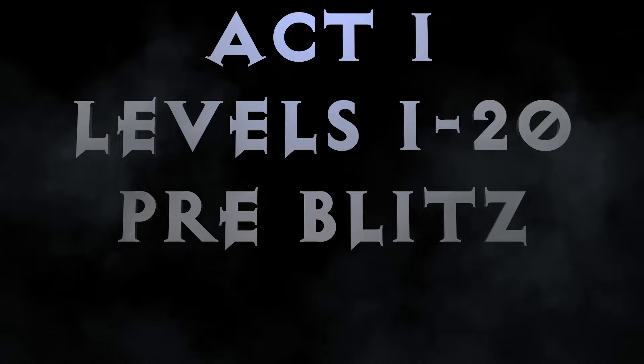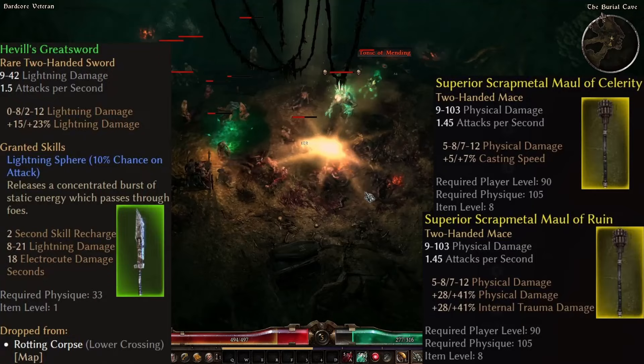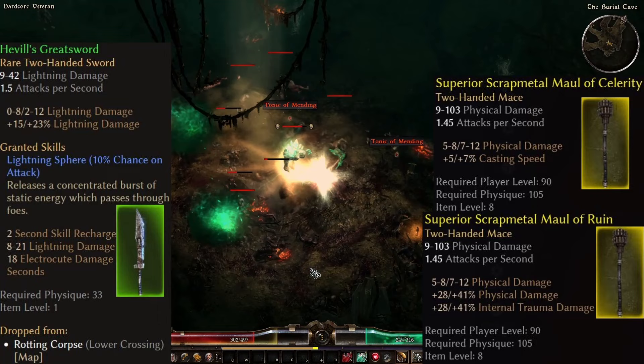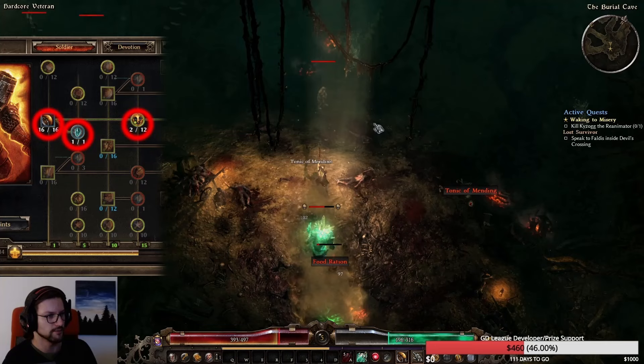For early game you just want to get Hevis Greatsword or any two-hander with a superior prefix for physical damage and a suffix that is either of Ruin for additional percent physical damage or Celerity for additional casting speed. Then just use Force Wave and spam Force Wave as soon as possible with the transmuter, because Blitz is too far into the tree, has not enough AOE damage early, and also needs item support to work properly.